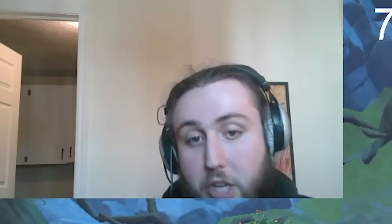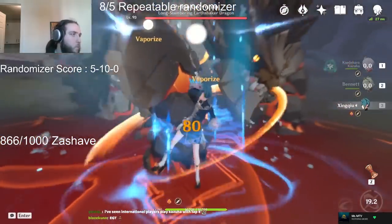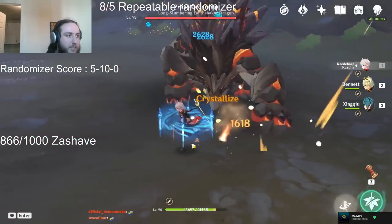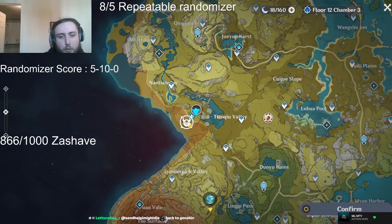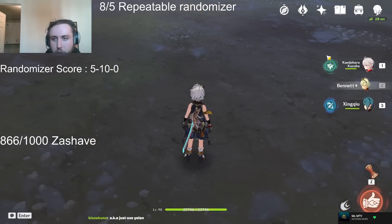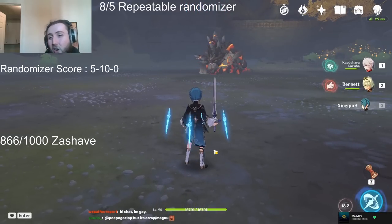The reason is that Kazuha's hold E is 2 units of Anemo elemental gauge versus only 1 — he removes more element with his hold E than his tap E. His tap E won't actually be enough to remove all the element. One thing that can interfere is Xingqiu's orbital hydro application. You can apply hydro on the way down just with the orbital hydro application from the swords running around you. That can be enough to apply the element, and if you do that, you're gonna get a hydro swirl instead of a pyro swirl, and you'll only have swirled one of your two elements.